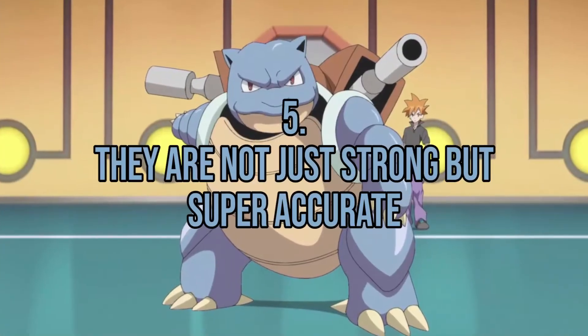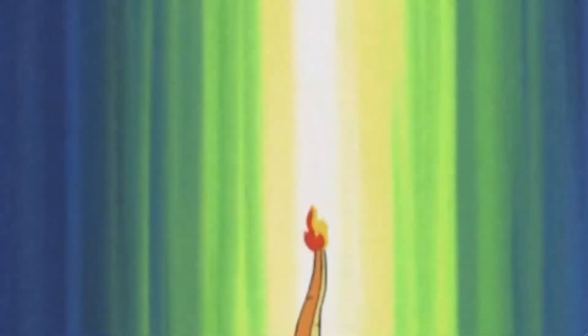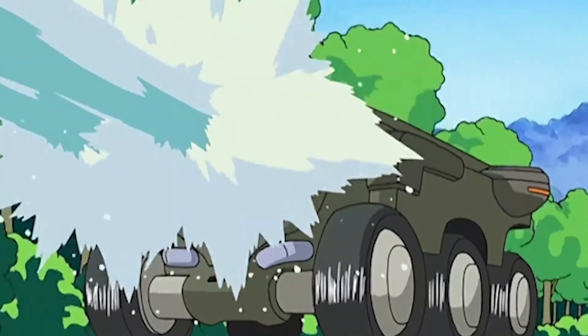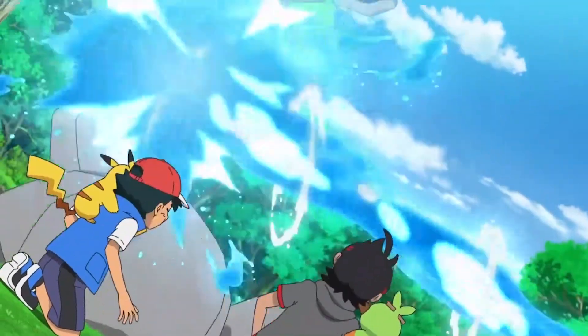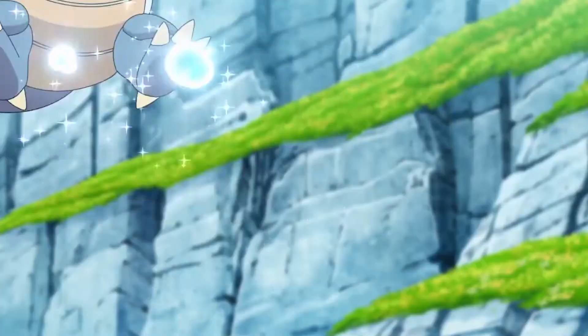Fact number 5: They are not just strong, but super accurate. Blastoise is extremely powerful, and we all kind of know that. But did you also know that a Blastoise is also extremely accurate? It can target small cans from up to 160 feet afar with its water jets, making Blastoise the perfect sniper Pokémon.